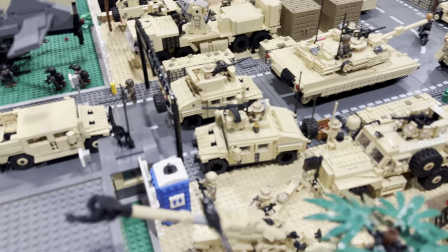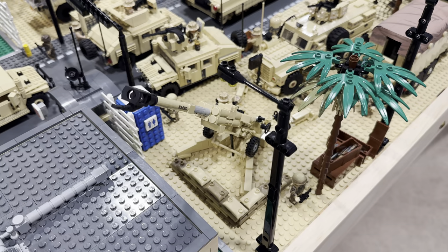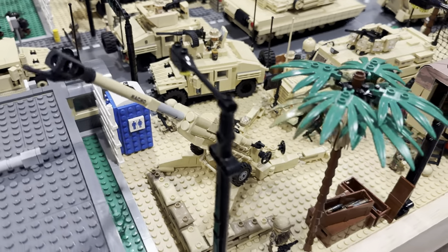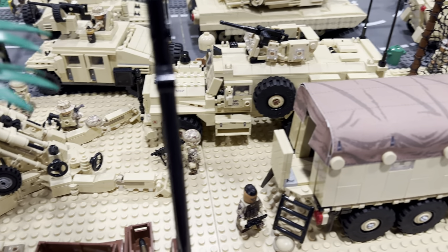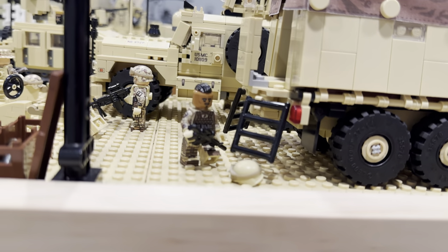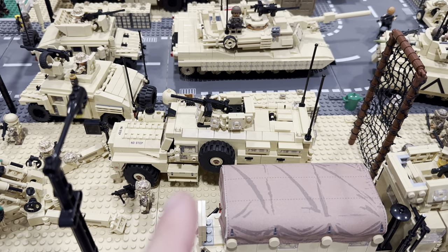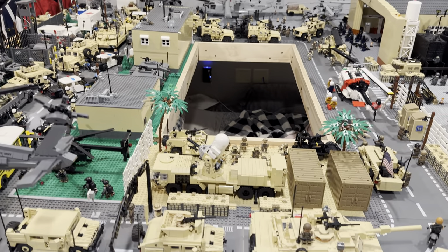Coming back this way — sorry if the camera keeps losing focus. I switched to a new camera so I have to keep focusing it. Right here I have the M777 with the howitzer, and these ones are Brick Mania design. You can see a couple Marines on the outside right over here — here's the ammunition for that. And then I've got another MRAP 6x6 along with an MRAP 4x4 over there that I forgot to show.